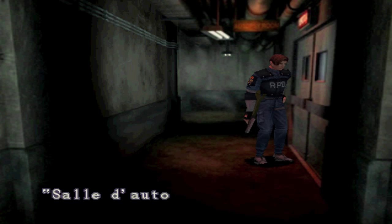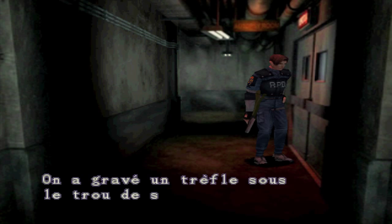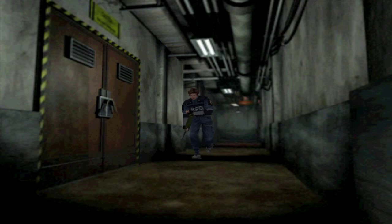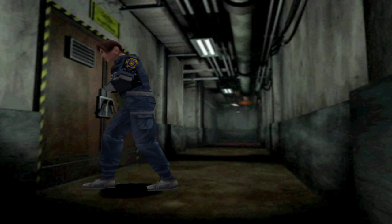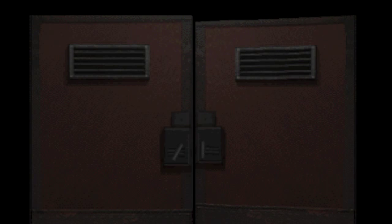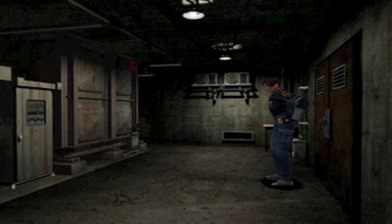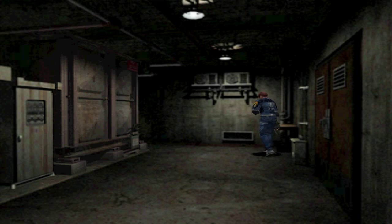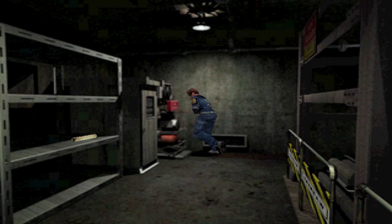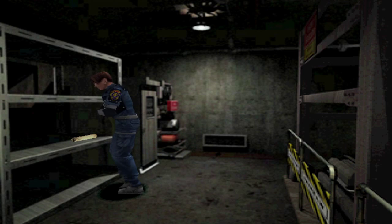On va aller ici — ah non c'est vrai, c'est fermé. Les trèfles, c'est de l'autre côté. Je me trompe souvent. C'est ici qu'on doit aller d'abord pour faire une petite énigme. Cette énigme est assez simple, comme je vous ai dit. On peut la faire un peu n'importe comment, puisqu'en fait c'est tout simplement une addition.